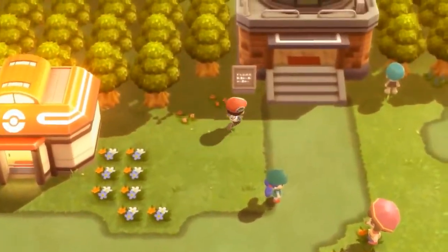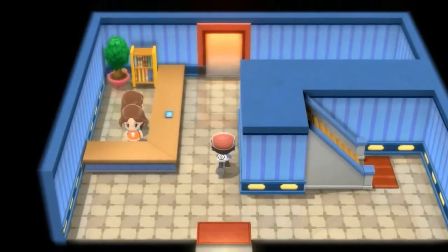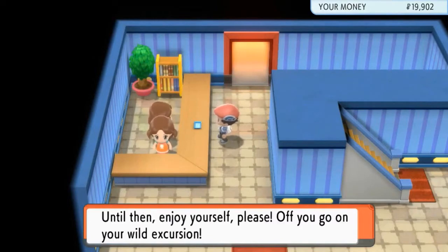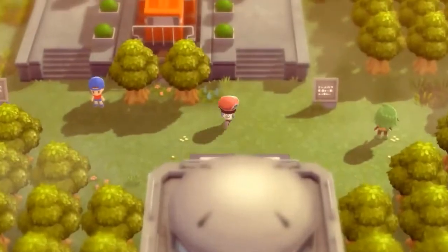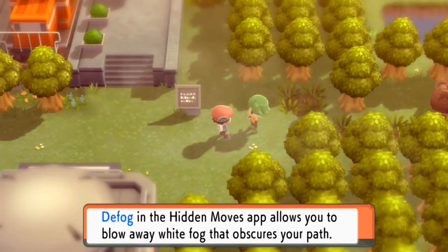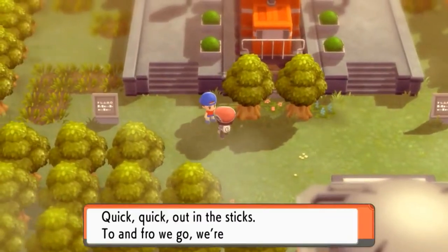The first thing we're going to look at is the Great Marsh — the Safari Zone of Sinnoh. You have to pay five hundred dollars just to go through and try to capture as many Pokemon as you can. We're just going to take a quick glance at this place. This guy gives us TM97 — Defog — which is going to our Hidden Moves app so we don't have to waste it on any other Pokemon.